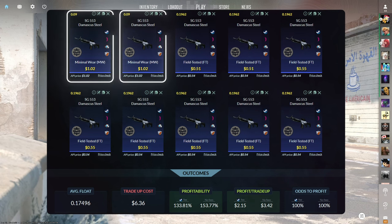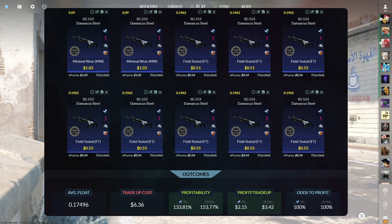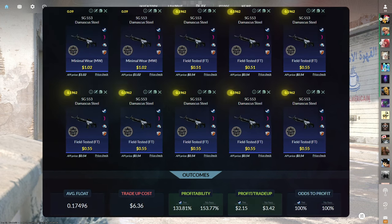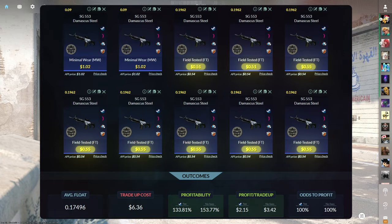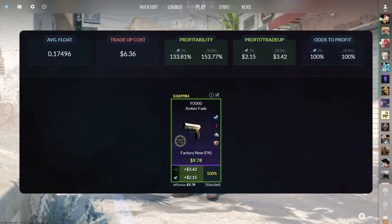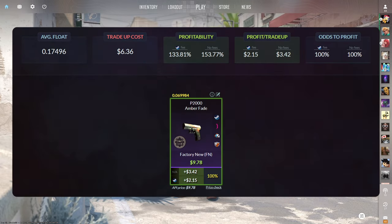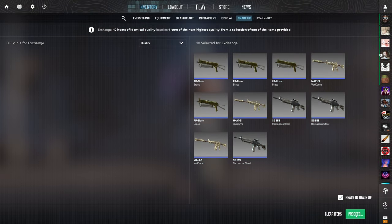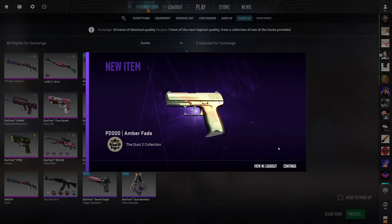The ninth tradeup consists of two Minimal Wear and eight Field-Tested mil-spec skins from the Dust 2 Collection below a 0.175 average float. Get the Minimal Wear skins below 0.09 float and the Field-Tested skins below a 0.1962 float. Minimal Wear skins for $1.02 or less and Field-Tested skins for $0.55 or less. This has a 133.81% profitability after Steam fees with a 100% chance to profit each time — there's only one outcome, so you're guaranteed to make $2.15 every time. You already know what we're going to get and it's just free money. $2.15 guaranteed with every click.